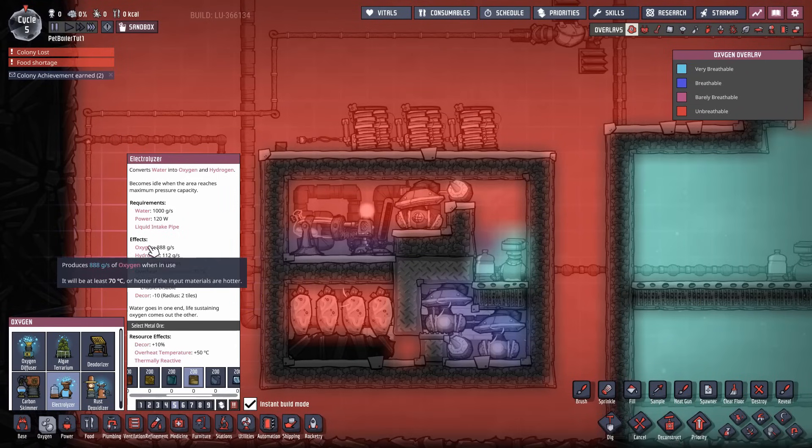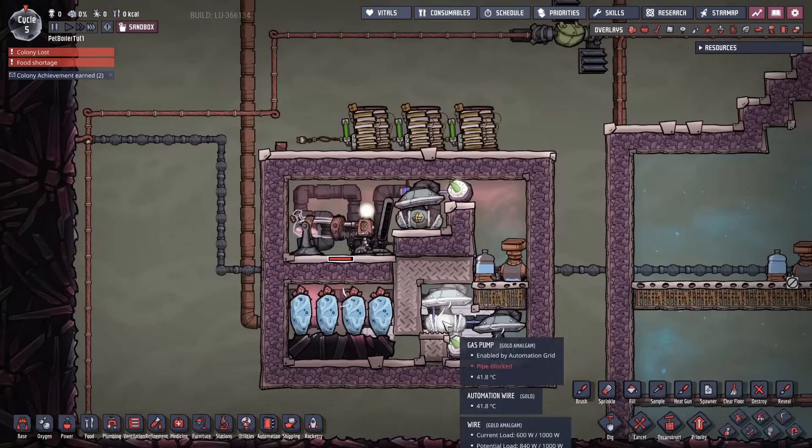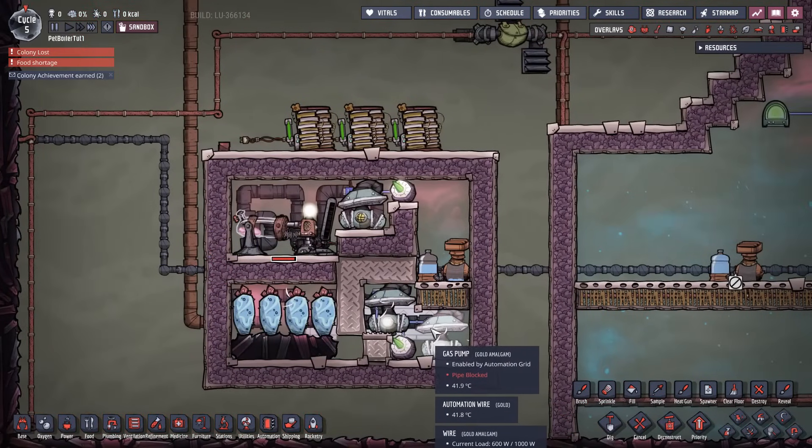One of the bad things — and something that has probably killed quite a few bases — is that the oxygen comes out at 70°C by default. That's the minimum temperature. If you put in water at 70°C or lower, the oxygen comes out at 70°C. If you put in hotter water, you get hotter oxygen. This is still going to be difficult early game and a little annoying to deal with.